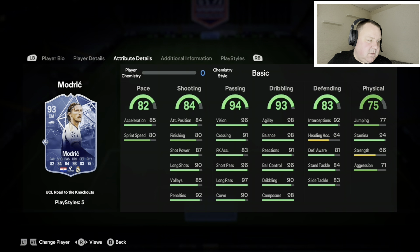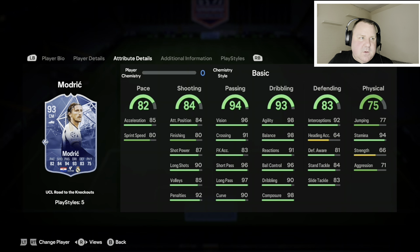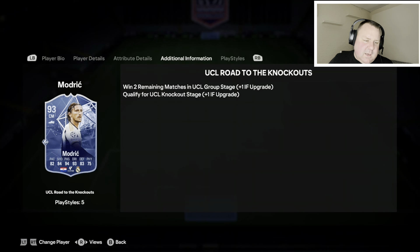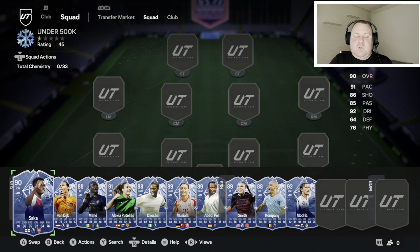Last but by no means least — UCL Road to the Knockouts Luka Modric. He's already had an upgrade; let me know in the comments if he can get another one. Like Pedri in the previous video — Rolls Royce. Those dribbling stats are totally end-game. You want somebody to look after the ball in the middle of the park and give it with quality? He's the best. A Hunter or Shadow will boost his acceleration up to 93. He's 300,000 coins — pair him with Saka or Thiago and it's very very good.